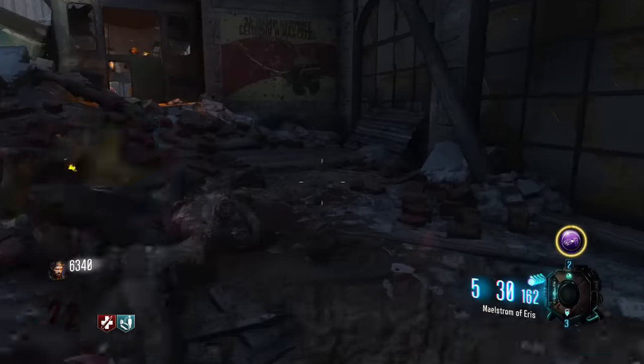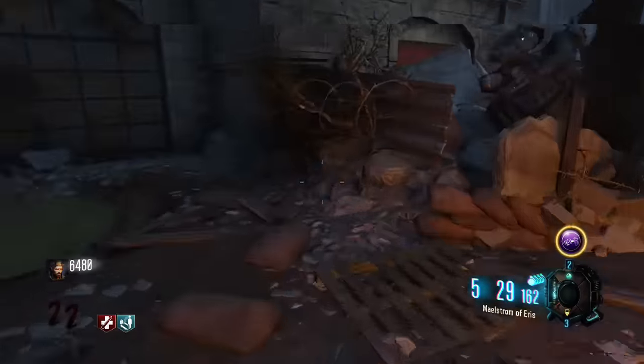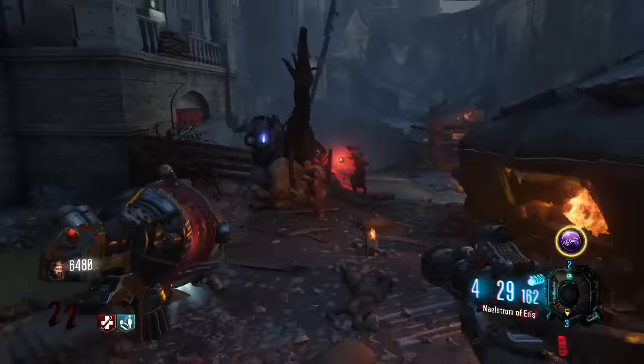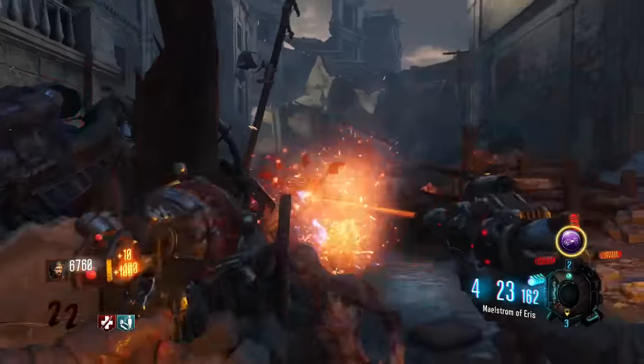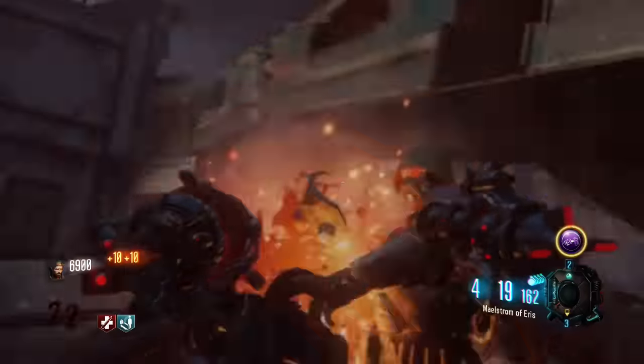This is going to be a spot that people will be using for a while. Just like Rise and Drop has the death ray training spot and the courtyard training spot, this is definitely going to be one of the top two training spots on this map. It's a bit harder, but this map is a close quarters, hard map — that's just the way we've got to deal with it.